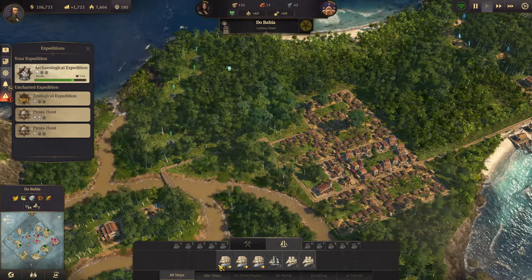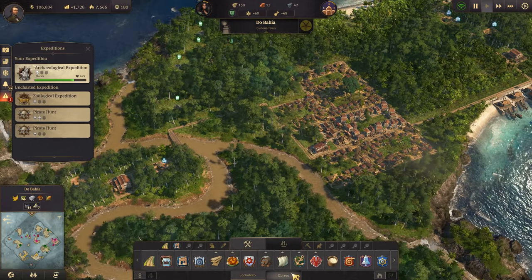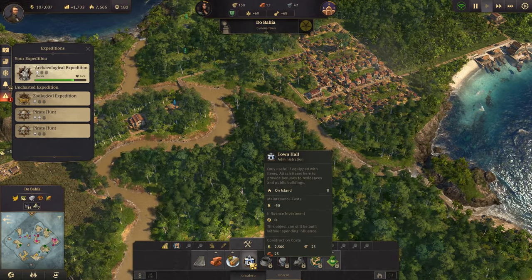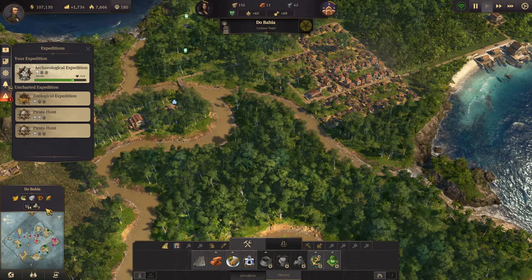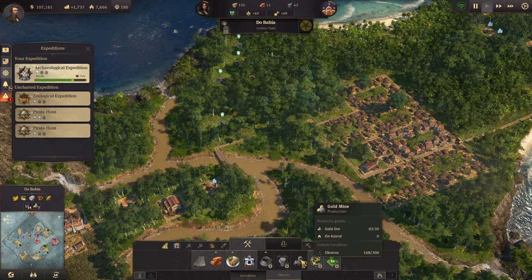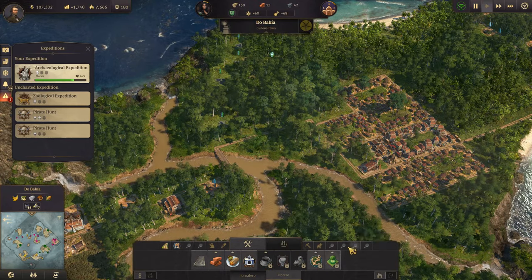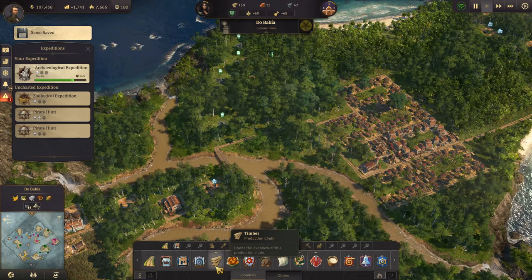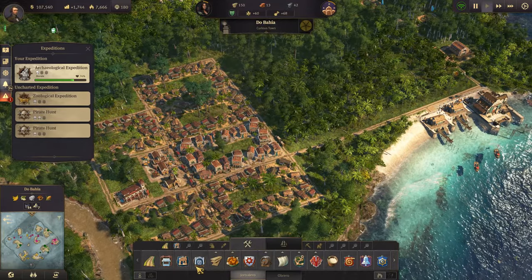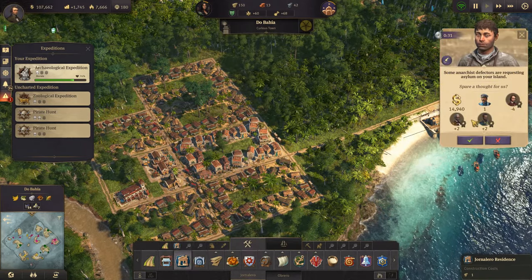How are we doing for people? We're doing okay. Let's see - what do we need? Cocoa, coffee, boxing arena, gold mine. I guess it's for something. We need more obreros to make coffee. Let's actually expand the town a bit.